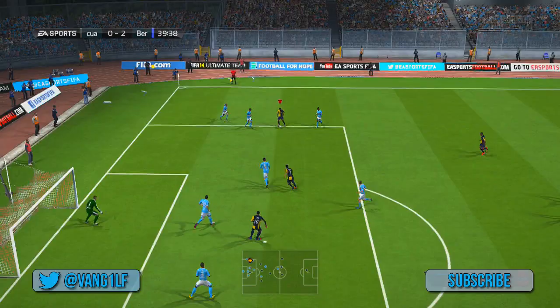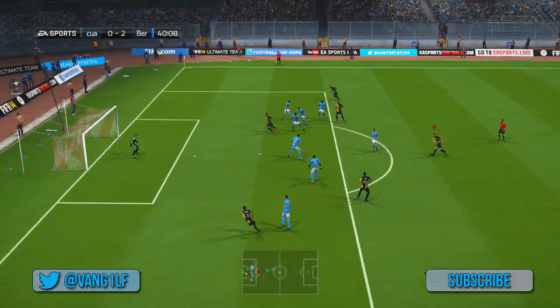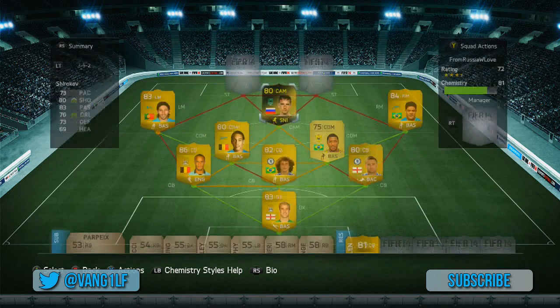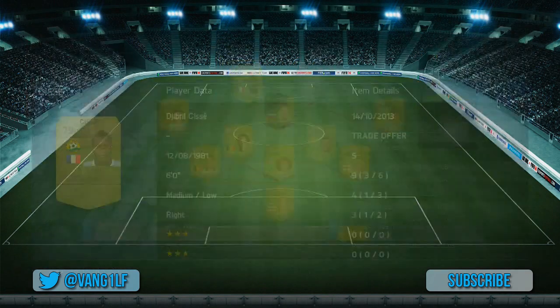I'm going to move on to the main man now. You can have absolutely any centre attacking mid you want in a team — it's Inform Shirokov. I reviewed him on Thursday night; if you want to go back and check that out it will be in the description below. He's a very good player. He cost me about 14k and in my opinion he was well worth that.